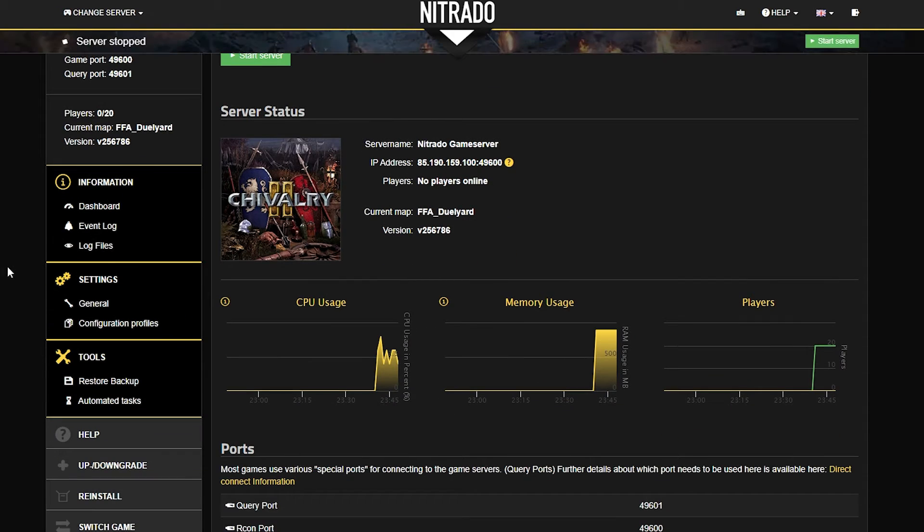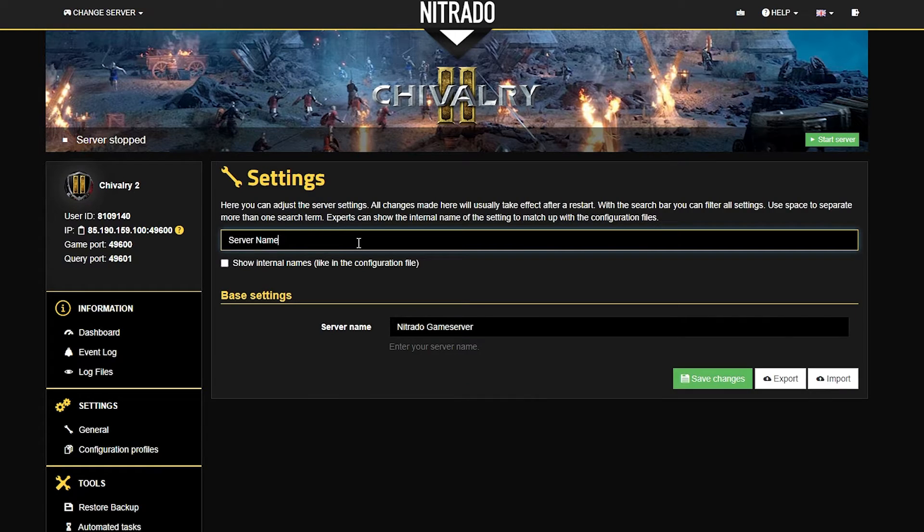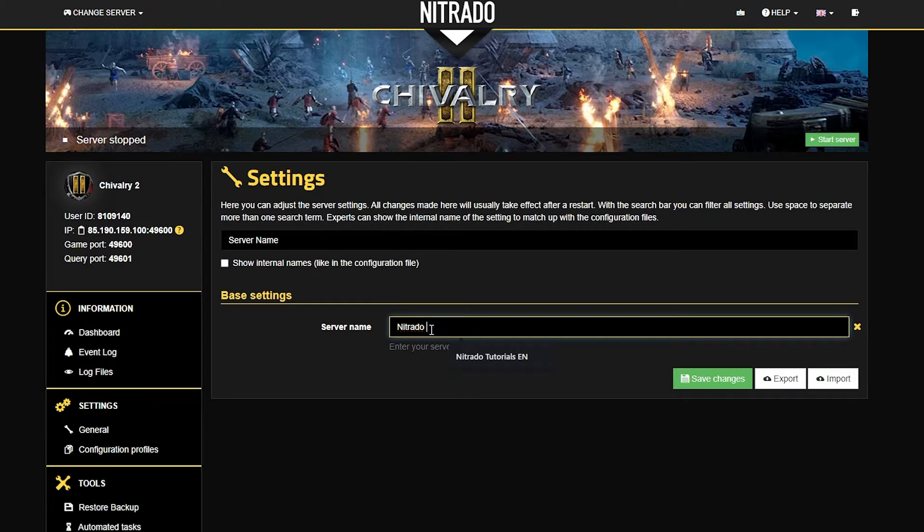From here you're going to head down to the left hand side where you see the settings tab and select general. In the new page that pops up you'll see a big long list of settings and at the top a search bar in which you can search for the direct setting that we're looking for. Server name also happens to be right up at the top, but for the sake of the tutorial, let's just focus on server name and look it up.